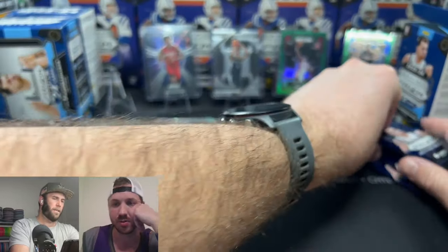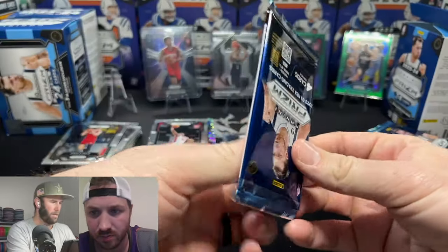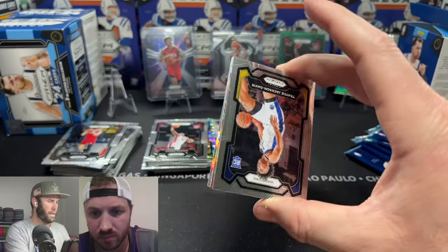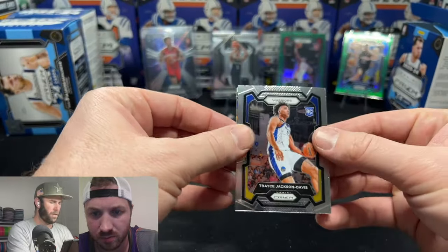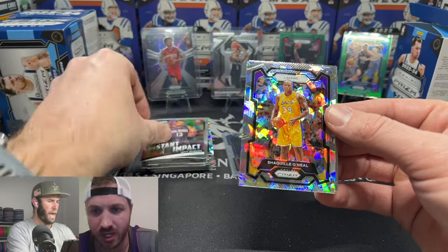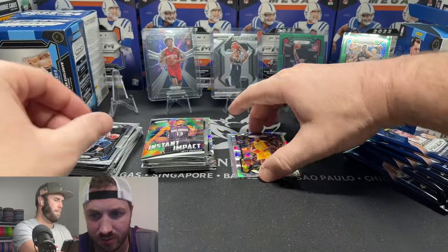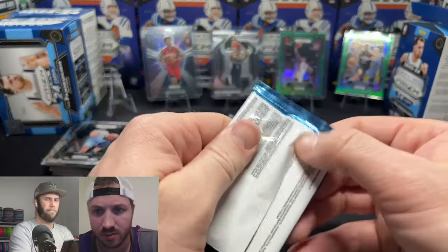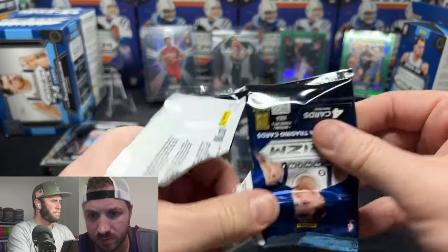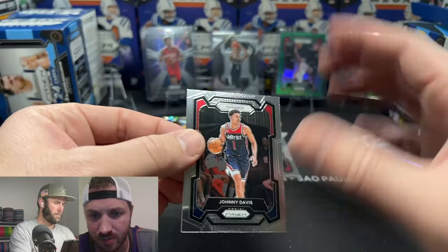All right, final box here. Overall, honestly can't complain too much — we pulled some pretty good rookies, got some decent color. The red seismic, unfortunately probably not worth much but it's still cool to pull numbered cards out of retail. Oh — Shaq Lakers! Wasn't expecting that. Shaq daddy. Come on Wimby, we move on — five packs left.